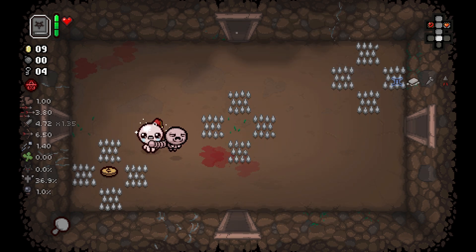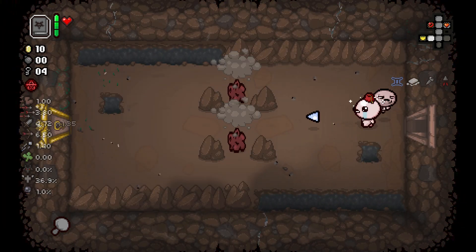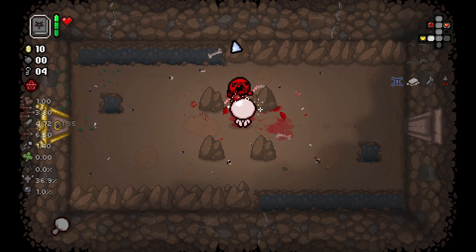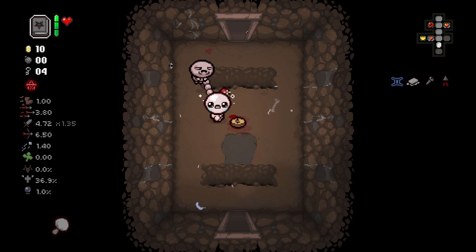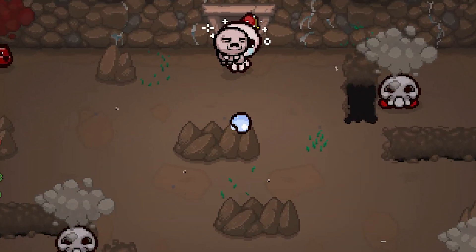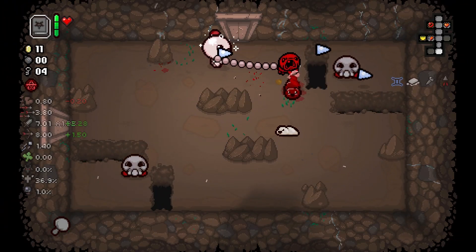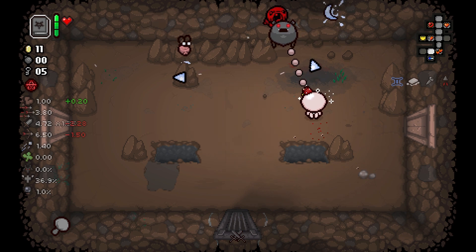If you don't have confidence, going on spikes can basically kill you with one heart damage characters because one spike deals one heart of damage. Since we have four keys, I'd like to check the shop first. Now we have Options unlocked, so we may get something out of it. The 11 pennies are something I'd like to donate.